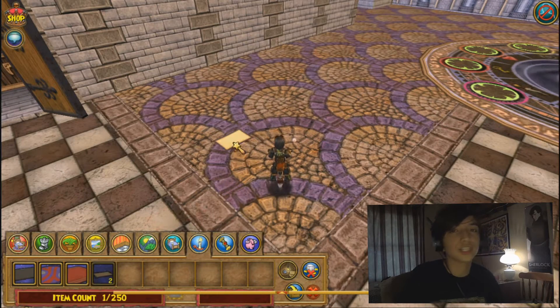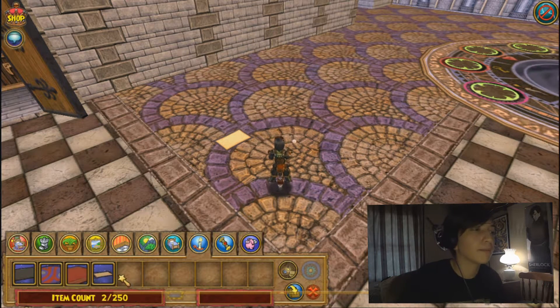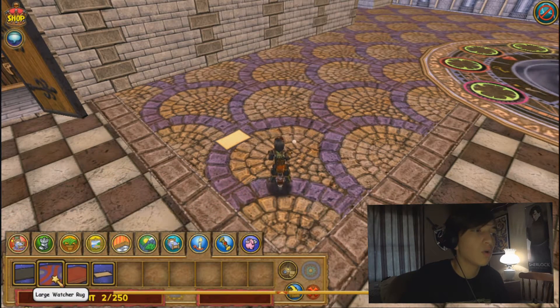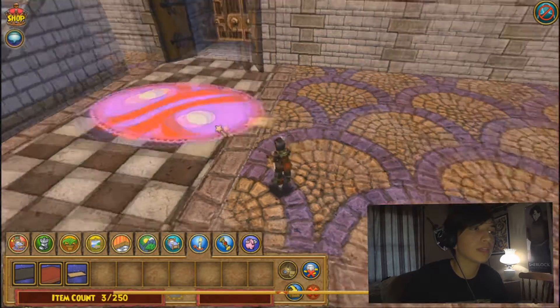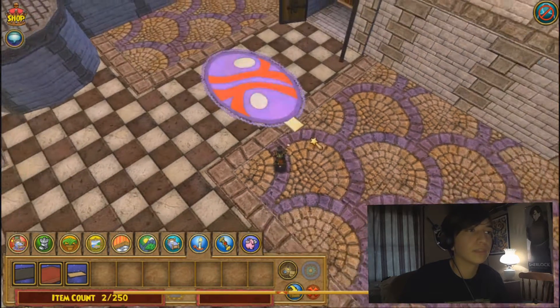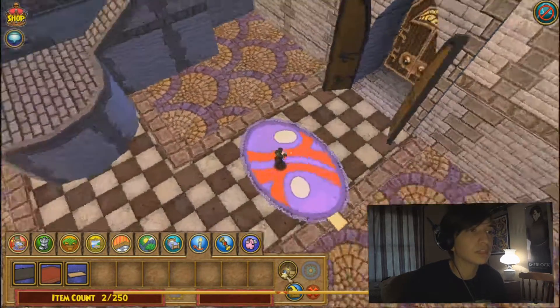First step in glitching an object — how to move an object into a space that you normally can't — is you take the tatami floor mat, and usually you can take a large stitched rug or a large watcher rug, and you barely overlap the edges. Then you go up to the edge, and you can't go over here — you go over to the small area over here. You have the rug in a place that you normally cannot.